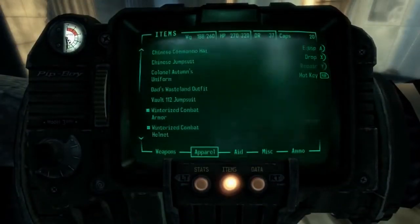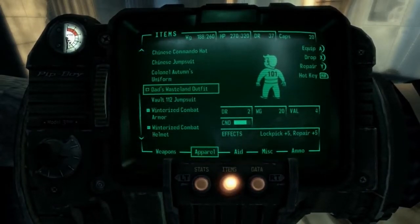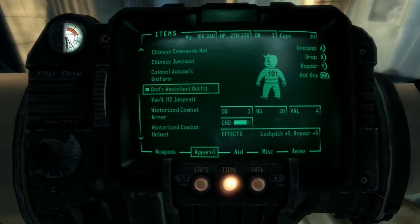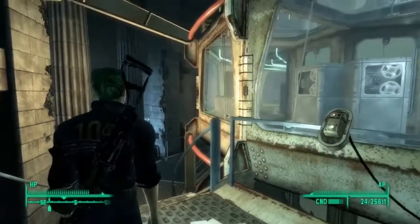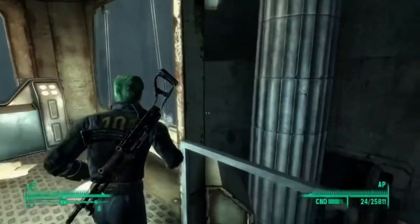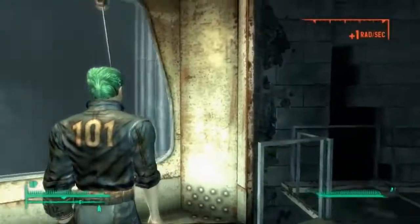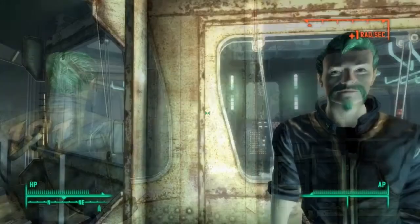Just to show you what they are — Dad's Wasteland outfit has a damage resistance of 2 at this point, weight of 20. It's kind of like a utility jumpsuit. It gives you a lockpick bonus of 5 and a repair bonus of 5. It's basically just a grimy Vault 101 jumpsuit — basically the same exact model as what Dad was wearing.